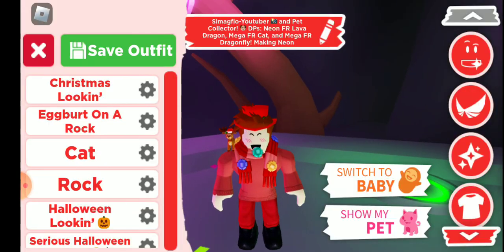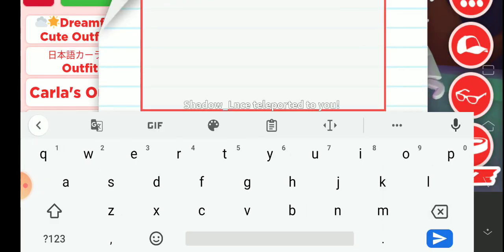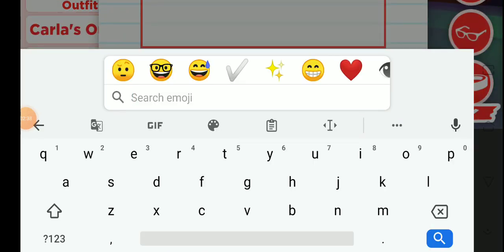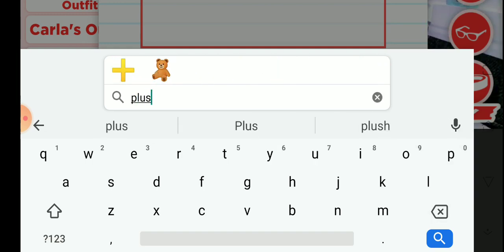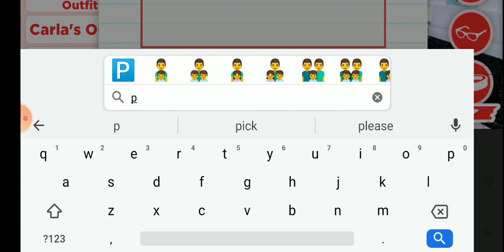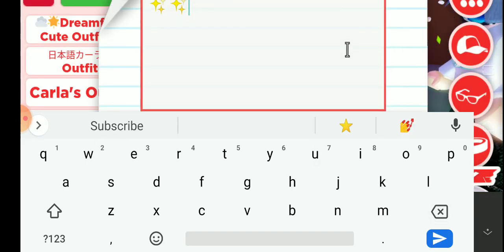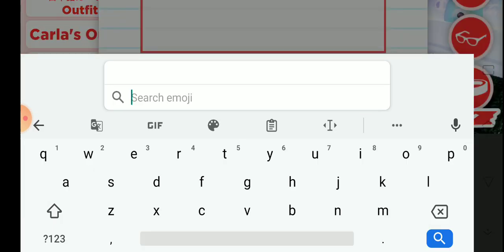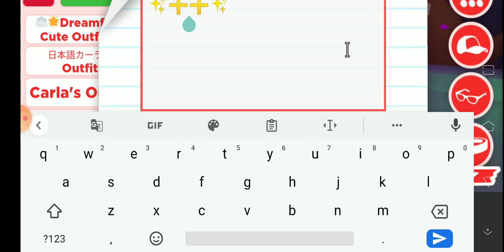Okay, there we go. Now let's name our therapy dog — this is so cool right now. I wish I could make another neon. Someone's here — that's my friend. So... dragon... okay. He said hi. No wait, I'm going to try to make a neon corgi!